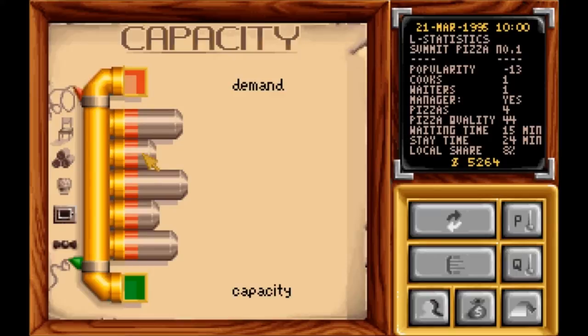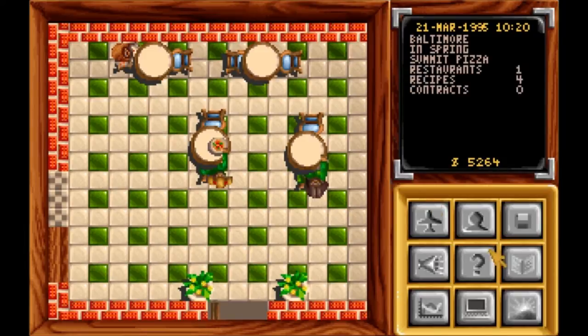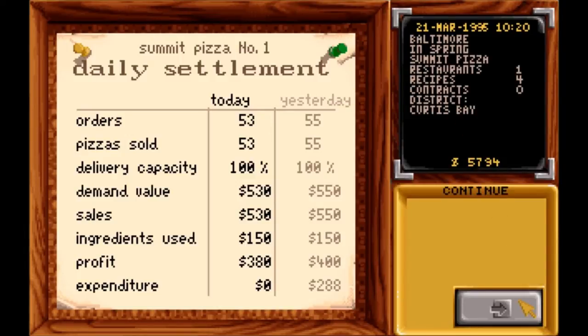Then you have your ingredients, your chef, your ovens, and your waitress. Right now we're all good — we know that because we're not having any issues. We'll go back out and end the day again. $53. Now we're starting to drop.